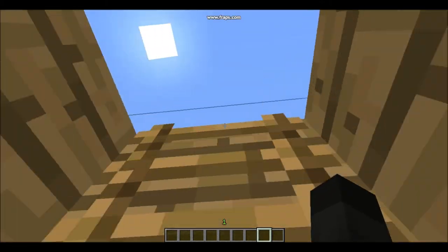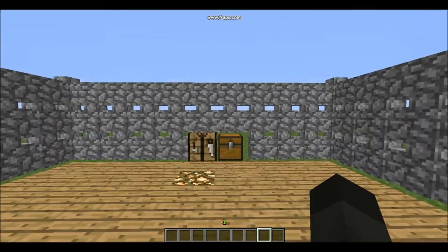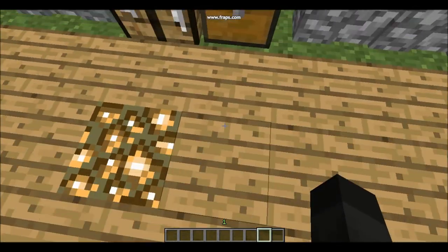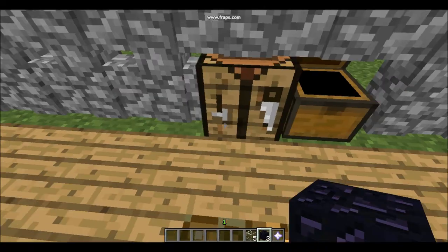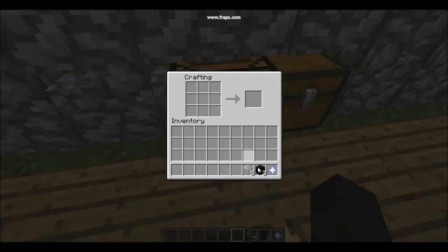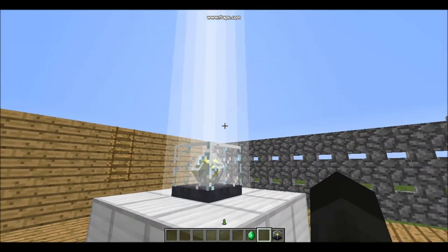The last feature is something they've been working on since the beginning of this update. It is the beacon block, which now has a crafting recipe and a new texture. I figured it out — didn't even have to look at the wiki — but the weird thing is this nether star; I have no idea how you could possibly obtain this. But that's a beacon.